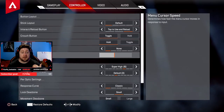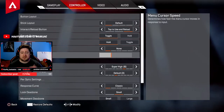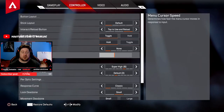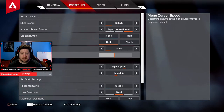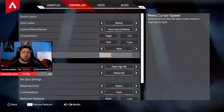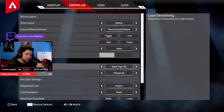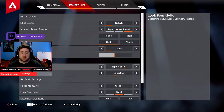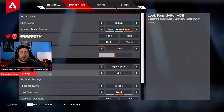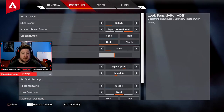Now onto sensitivities — this is based on you, but feel free to copy mine. Menu cursor speed: I used to have this near the one-bar mark, but I've moved it up to almost two full bars. When looting a box I can quickly swap armor and get back into the gunfight faster. Start at one bar and go up. ADS sensitivity: still default three — I almost went to four but three is much better for mid-range gunfights.